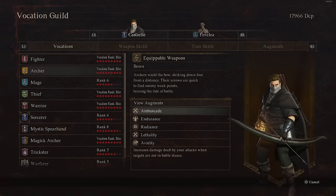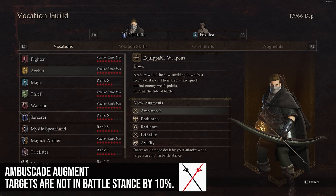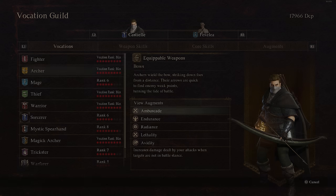Moving to Archer augments, the first is Ambuscade. This increases damage dealt when targets are not in battle stance — I'm assuming enemies that haven't detected you yet. This increases that by 10%, which is a decent amount, particularly if you're trying to pick things off far away. It's definitely a decent one to have on any ranged character trying to get the first attack off, even if you're playing a mage or sorcerer.